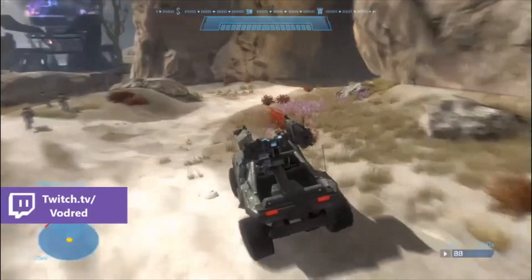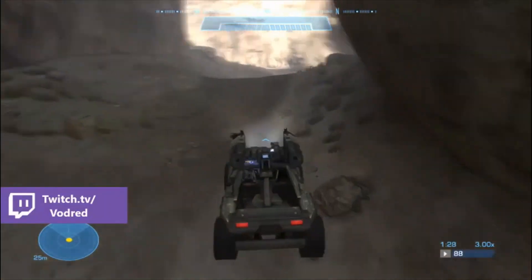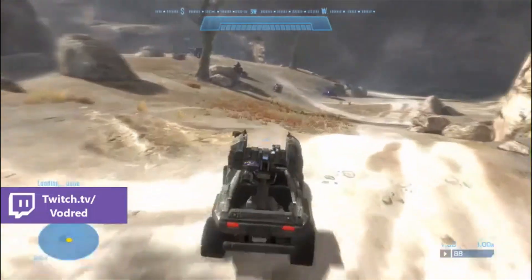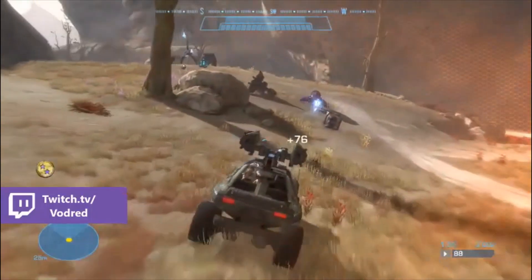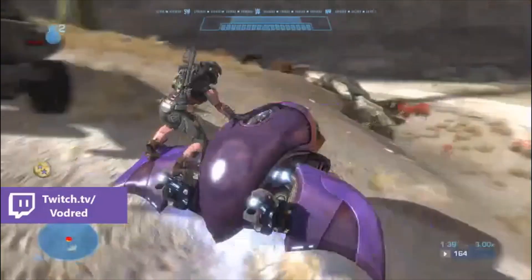Once you've shot the turret 8 times, head around this corner and you will see 2 Ghosts. One is flipped over and an elite is driving the other one. I like to hijack the elite out of the Ghost because he can sometimes kill you when you try to flip the other Ghost. But if he's not in a good position, go for the flipped Ghost.